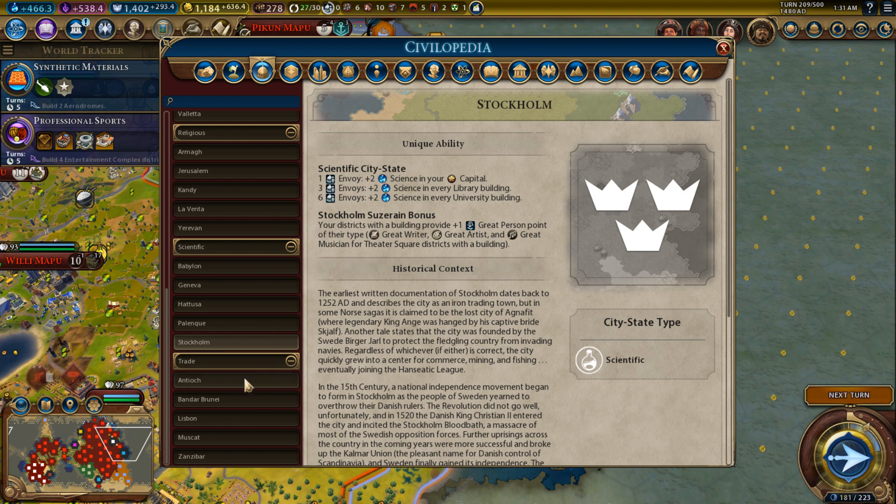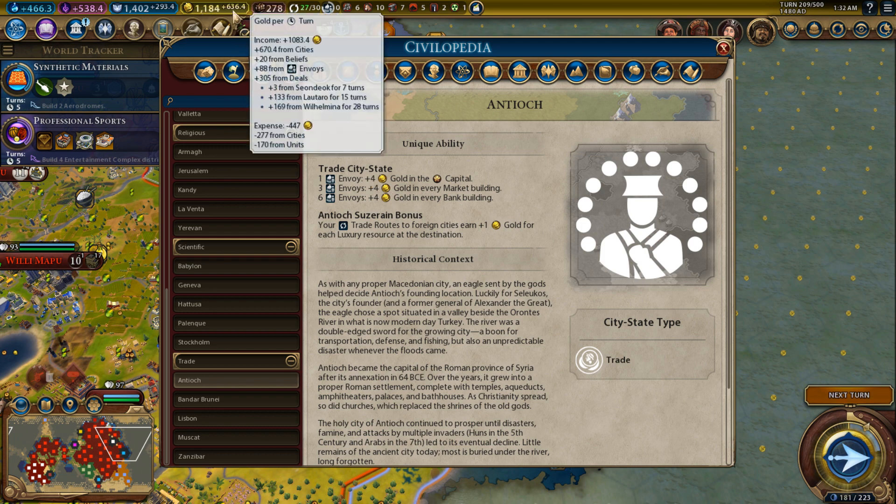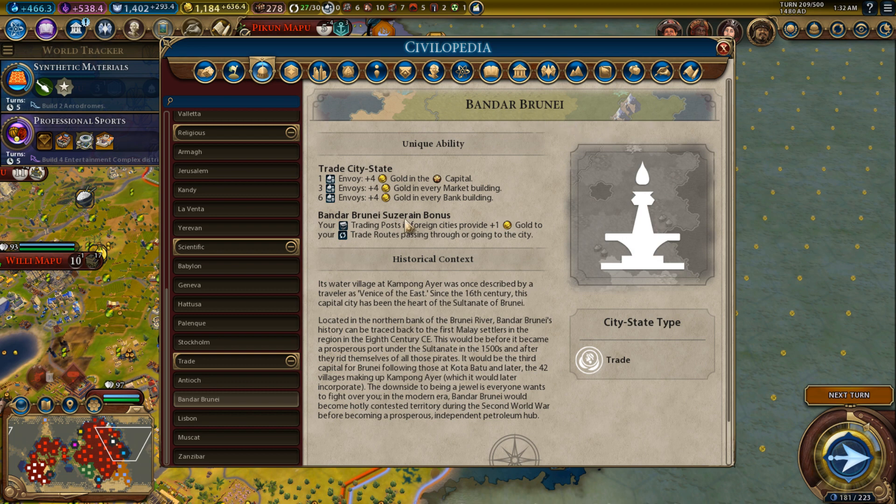Commercial city-states — you're going to be getting some extra money, which is nice, but if you play well gold should not be a huge problem anyway. Antioch suzerain bonus: your trade routes to foreign cities earn plus one gold for each luxury resource at the destination. You never know which foreign cities have luxuries, and it's rare to see a foreign city with two or three luxuries. This doesn't seem like a lot — qualify Antioch as average.